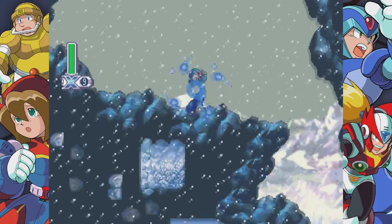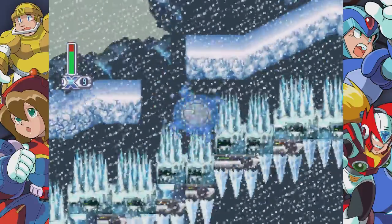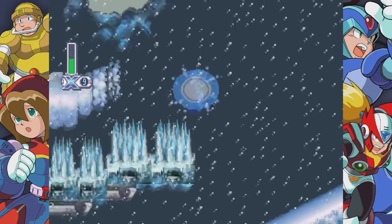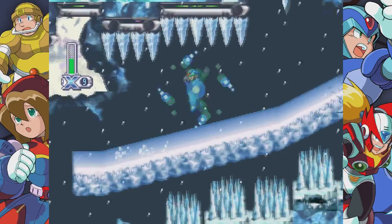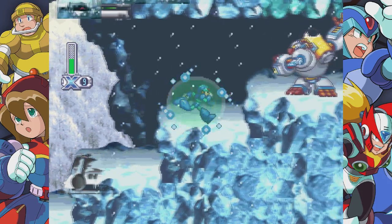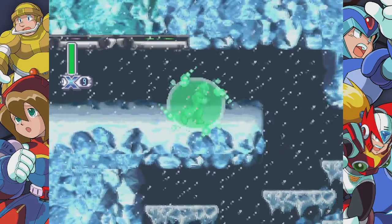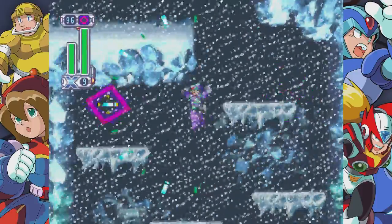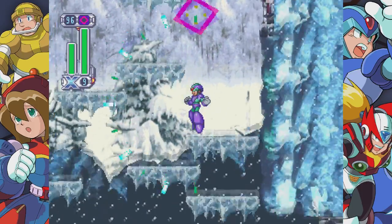All four games carry the same tough platforming action that the series is well known for. You will get hit, and there are plenty of trial and error moments throughout each stage that can easily hinder progress. The Rookie Hunter mode alleviates things, especially for someone like me who is just getting into the series. Weirdly, how it helps you depends on which games you play. The first three games let you take more hits for little damage, but not much else. X4 gives you 9 lives, lets you take extra hits, and prevents you from falling into spikes or ledges. This is great for newcomers; I just wish it were a bit more consistent in each game.